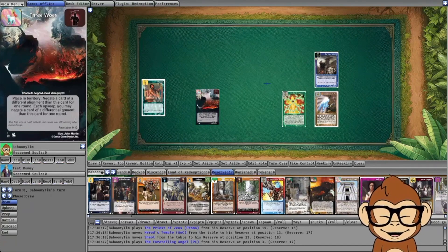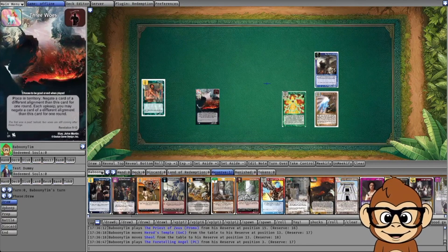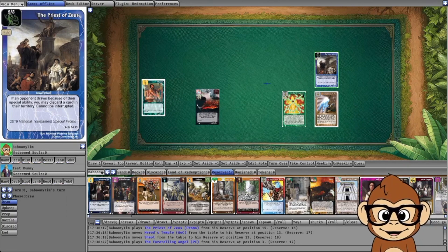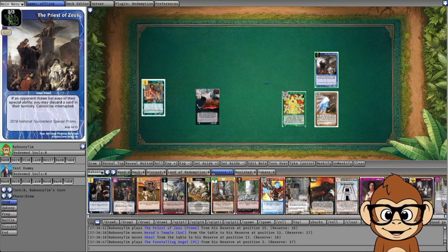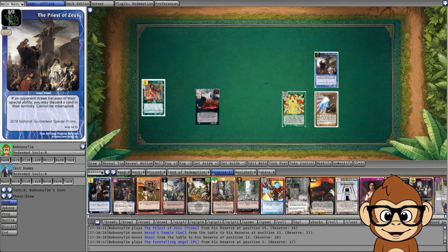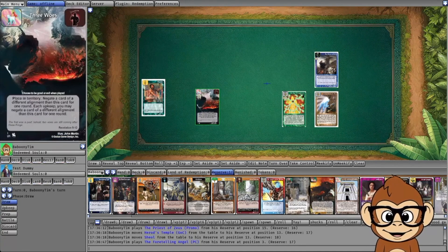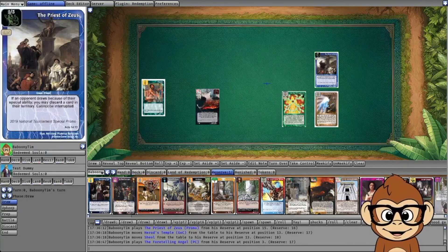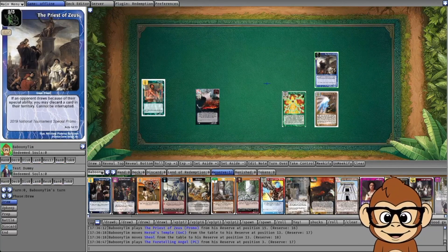Let's think about scenarios where Three Woes can't actually negate something. Priest of Zeus is a territory class character that says 'cannot be interrupted.' That means once he activates, his ability can't be stopped. Territory class characters activate as soon as you play them, so if the opponent has a Priest of Zeus out, you cannot use your Three Woes to interrupt and prevent his ability from happening.